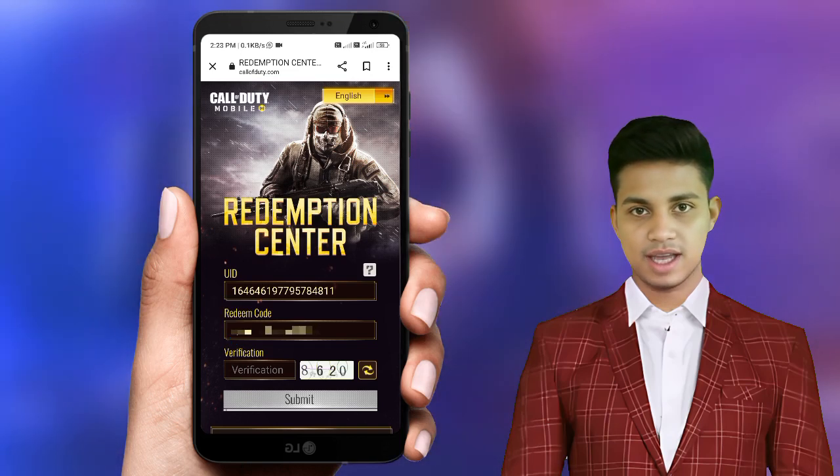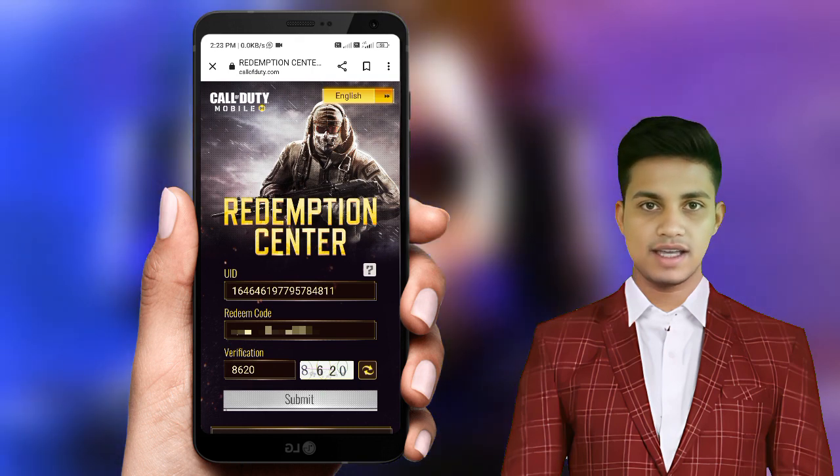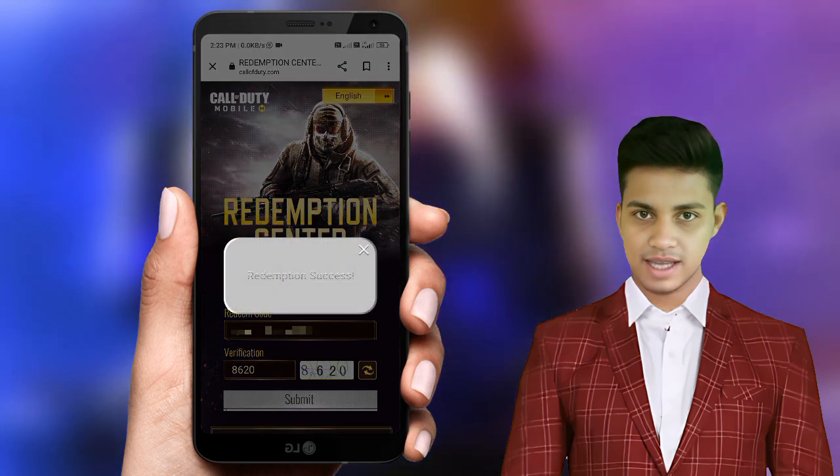After doing this, you all will get the verification code. Put whatever number you are seeing on the site. After doing this, all of you will get the submit option. Click on submit and you will get it — a success message will appear like this. And you all will receive your reward within 24 hours.